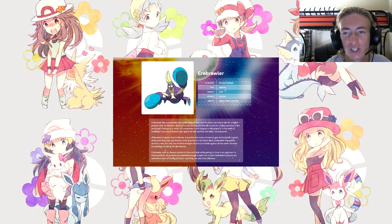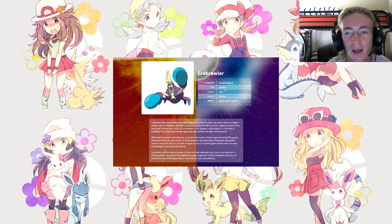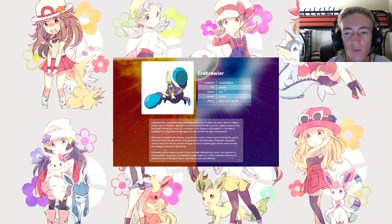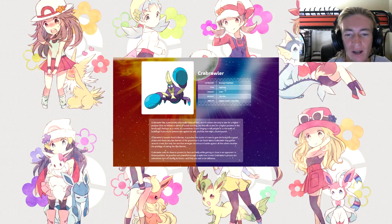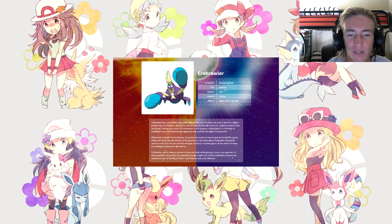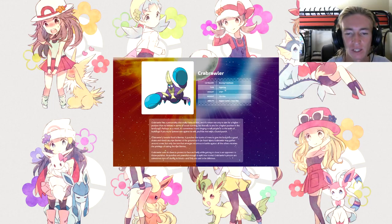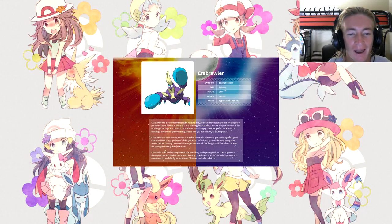Bewear has a pre-evolved form called Stufful. It is a stuffed bear — that's exactly where the name comes from. It's a Normal/Fighting type with the Fluffy and Klutz abilities. As you guys can see, it's got a tag underneath its tail and it is on all fours, unlike Bewear who is bipedal. Pokémon Sun and Moon releases November 18, 2016.